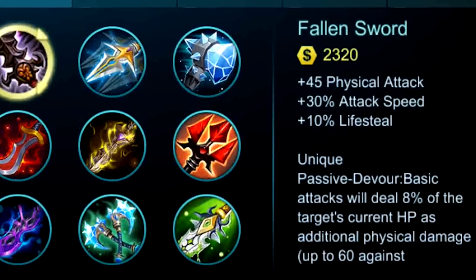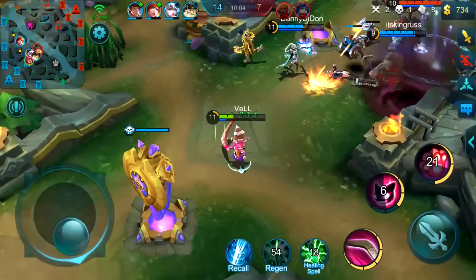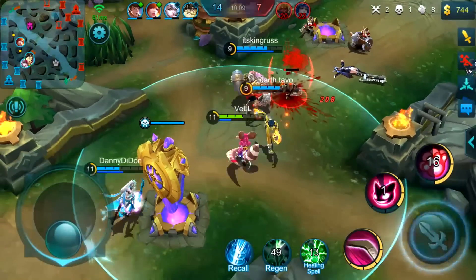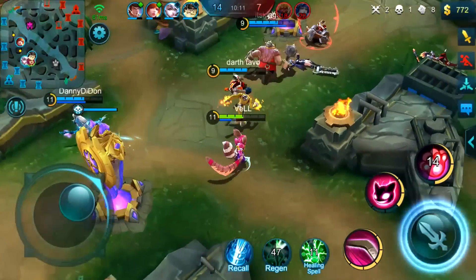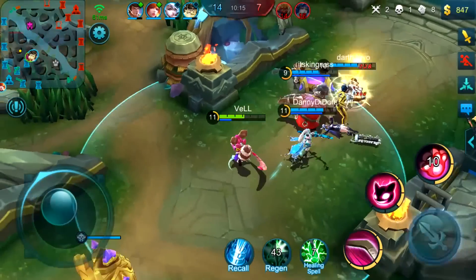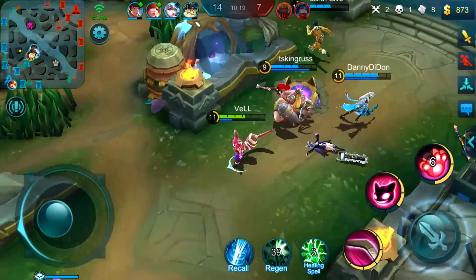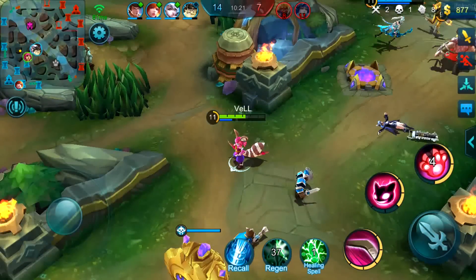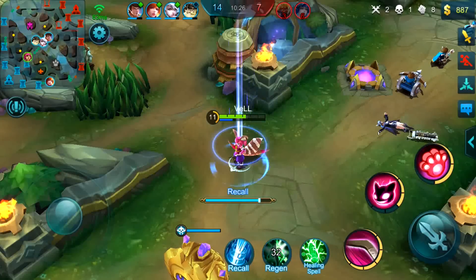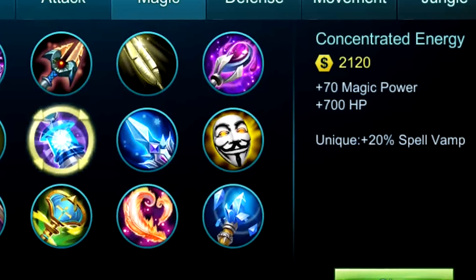Moving on, we have Fallen Sword, which gives us 45 physical attack, 30% attack speed, and 10% life steal. Now if you've seen my videos before, you know how in love I am with Tooth of Greed, but we need something different for this hero. Tooth of Greed only gave me the attack and life steal, but the speed of the attacks and life steal are just as important. With Tooth of Greed, Nana's life steal wouldn't have been as viable. Fallen Sword's attack speed really does a lot for Nana, and I personally feel like it's what brings this entire build together.